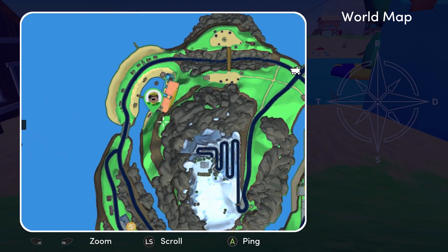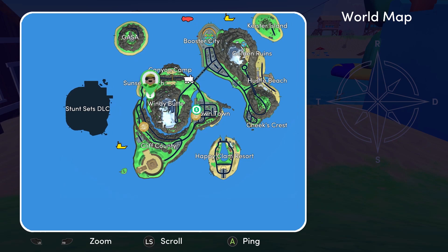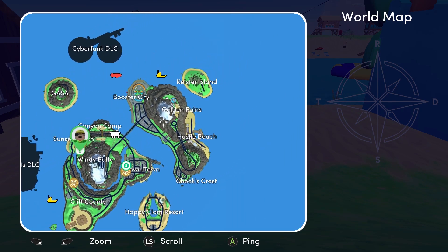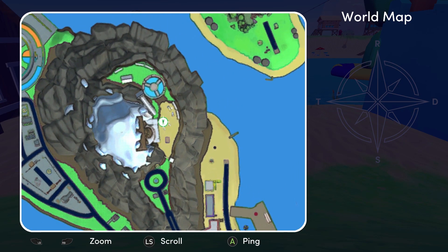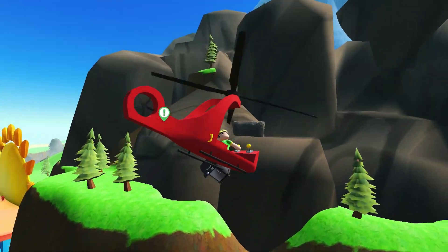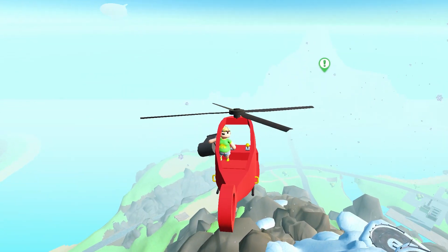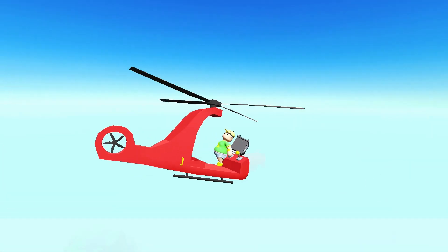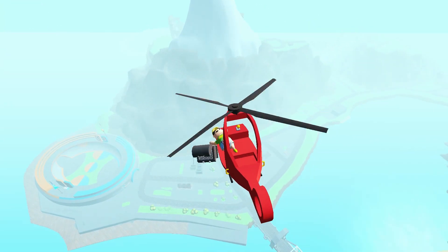You want to deliver the barbecue over to Golden Ruins, where you will find a big ginormous — we'll call it a dad statue, because that's what they've called it in the description for the achievement. It doesn't really look like a dad — bit of a strange thing to call it. But anyway, get back into your helicopter, fly all the way over to Golden Ruins, and then carry your barbecue over to the statue. You'll see exactly what I'm talking about in a second as soon as we get there.